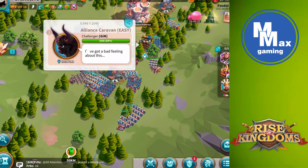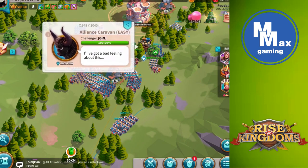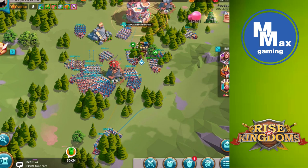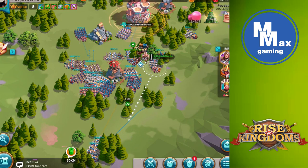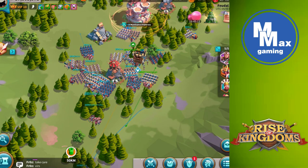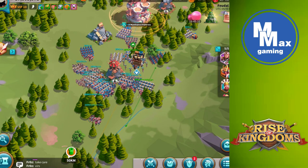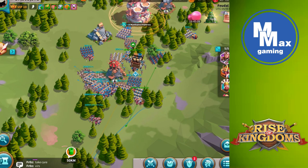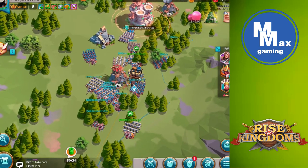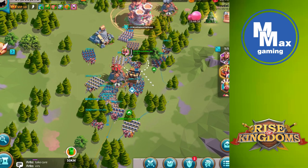We also saw the difficulty level go up. This tells us we're still at 100% of our goods. It's a very slow march — we had no idea what its pathing would be. We could see a gold line that led us a little bit, but even when we scrolled out, the gold line fades away pretty quickly.